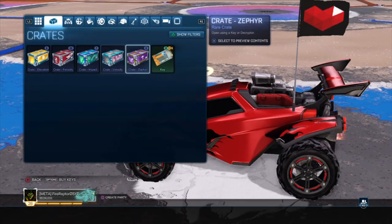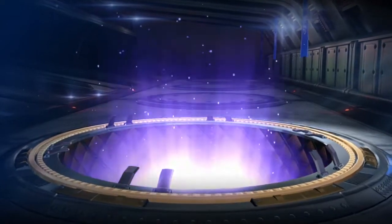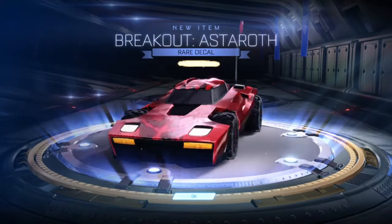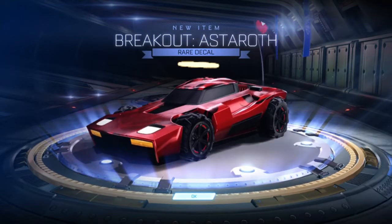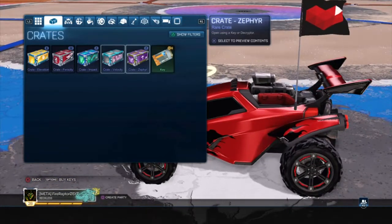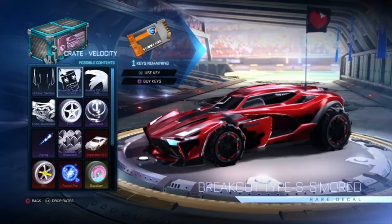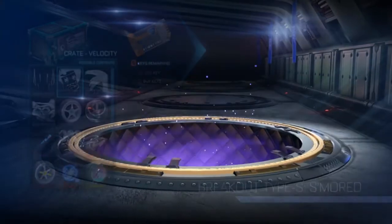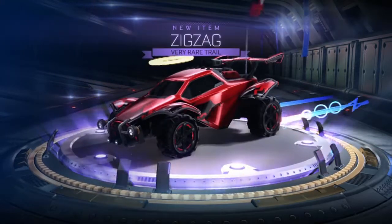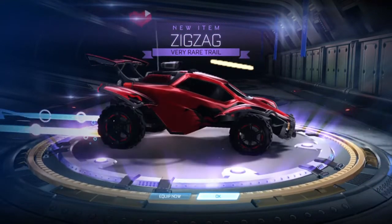Now we'll do our Zephyr crate — last two crates. And we get Astaroth for Breakout, very good. Time for the final key, last key, and our Velocity crate. I doubt we'll get any of the black markets, but let's see what we get. And we get Zigzag Trail — that's pretty good.